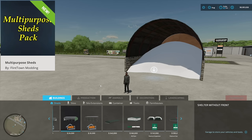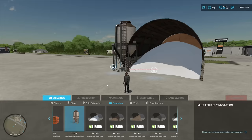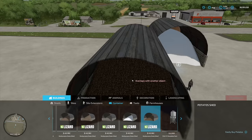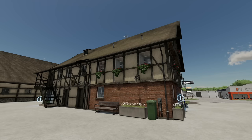Next we have the multi-purpose sheds. These are listed under containers rather than silos. They basically do individual things like the multi-fruit buying station — for example, a salt shed, sugar beet shed, wood chips, stones, lime, and potatoes. A lime shed would be cool. This type of shed is actually used near where the reviewer lives for storing salt for winter road treatment.